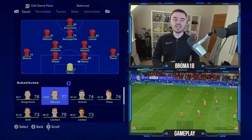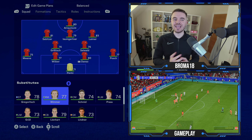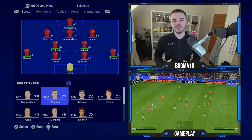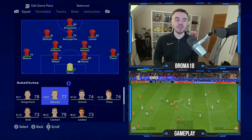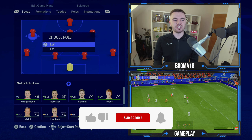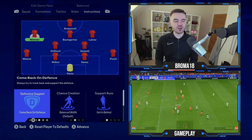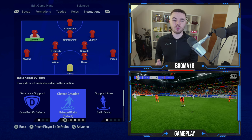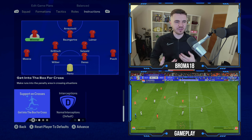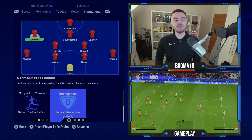Wimmer has played on both the right and left as an out-and-out winger, and you can see his personal experience come through when he comes on — he drifts out wide a bit more. If you want to bring him on and tailor it to him, you can move him out to the left wing position. His instructions would be come back on defense, balanced for chance creation, getting behind for his support runs, and get to the box for crosses.